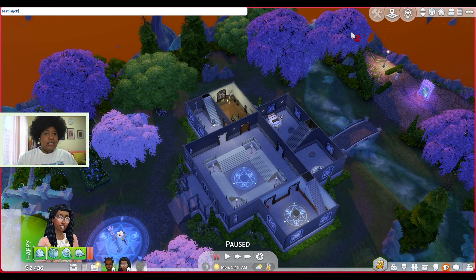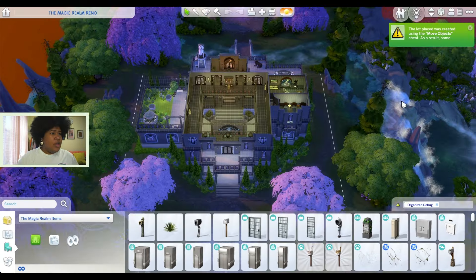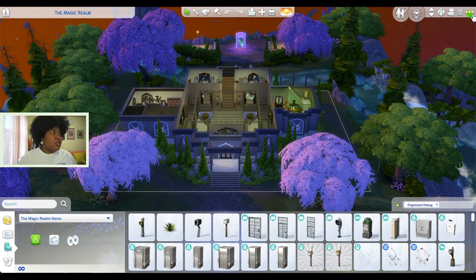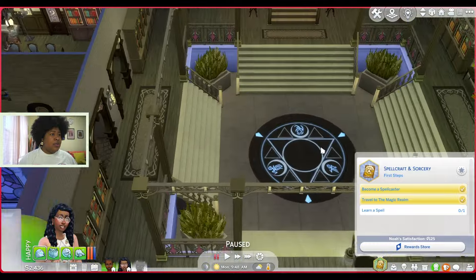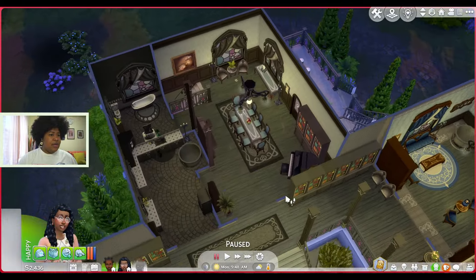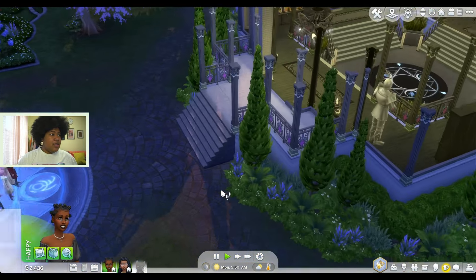I have to turn on testing cheats, then enable free build, then go into build mode and find her lot. Okay, I've added the Lil Simsie version of the magic realm. I'm going to save, and now I'm going to turn to the aspiration to figure out what I need to do. So — learn a spell. The spellcaster's journey would not be complete without access to an arsenal of varied, potent spells. Search for tomes in the magic realm or ask powerful spellcasters to teach you their secrets. Okay, so I guess — are y'all spellcasters? Let me do a friendly introduction. Meanwhile, you don't have to talk to anybody really — you can come over here and start searching too. Here — search for tomes.